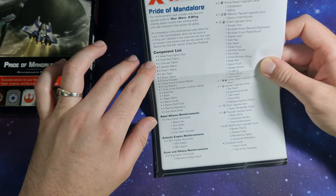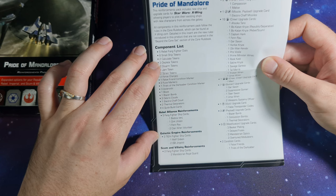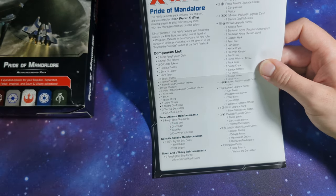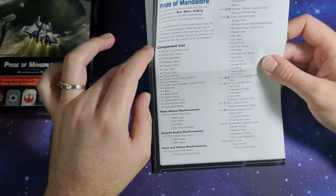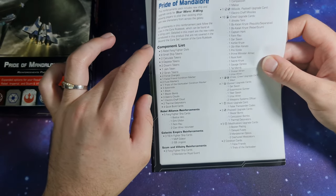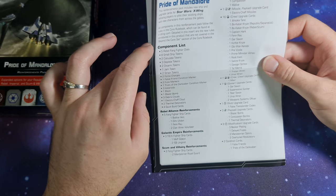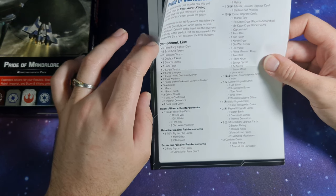We have the dials mostly for our Rebel Fang Fighters, 8 ship tokens, small ship tokens, 2 calculate tokens, 3 deplete tokens, 2 disarm tokens, 1 jam token, 2 strain tokens, 2 force charges, 1 False Friend condition marker, 2 fuse markers, 1 Trials of the Darksaber condition marker, 3 asteroids, 1 Blaze, 1 Blazer Bomb, 3 debris clouds, 1 Electro Chaff Cloud, 2 thermal detonators, and 4 quick build cards.